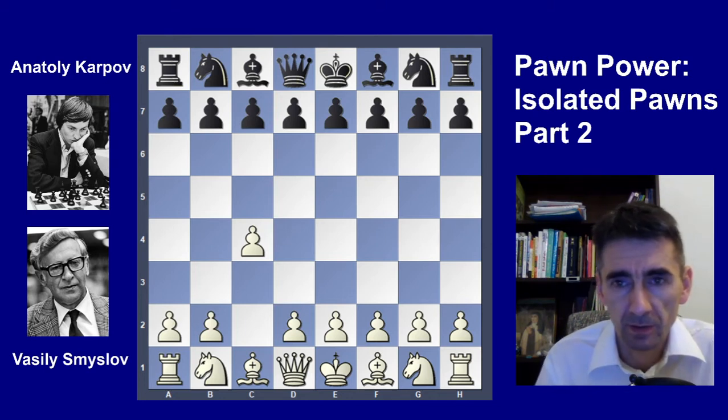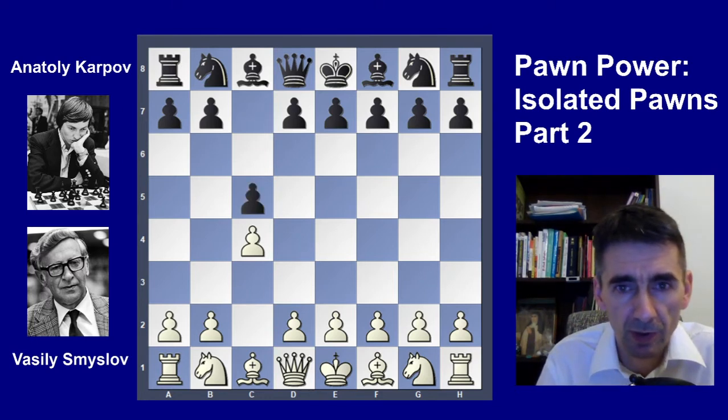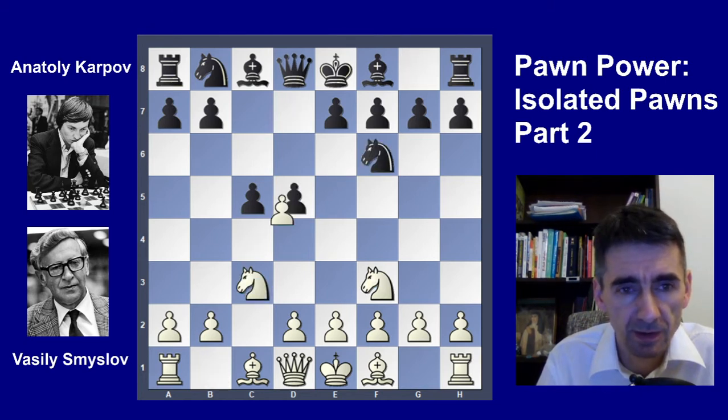Smyslov started with c4 and c5, so it started as an English opening. Nf3, Nf6, Nc3, d5, cxd5, Nxd5, e3. White plays very solid moves.